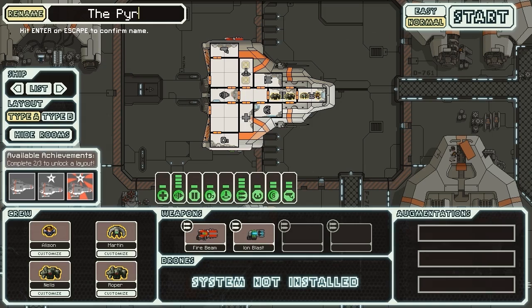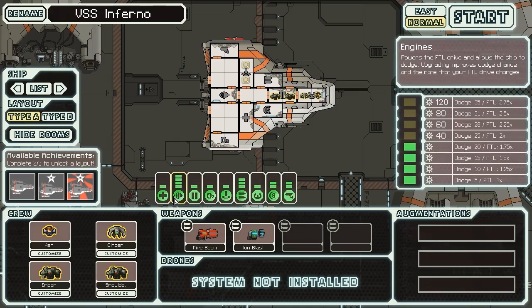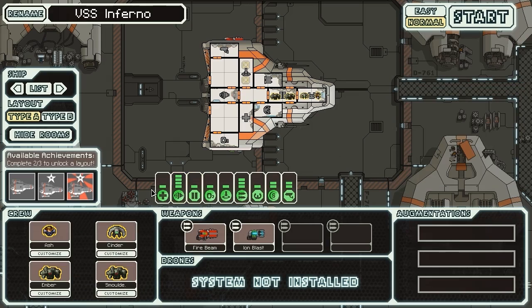We're going to rename this sucker and get moving. This is going to be the VSS Inferno. We're going to rename our characters to something more appropriate. We'll have Ash, Cinder, Ember, and Smulder — good fiery names. We also have a human, an energy, and two rockmen as crew. We're playing on normal, and here we go.